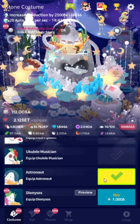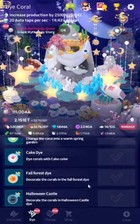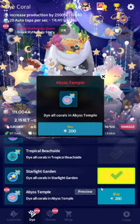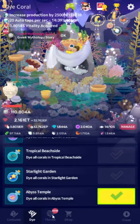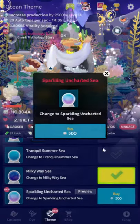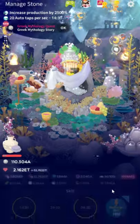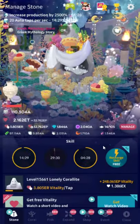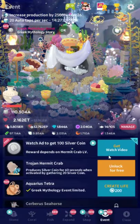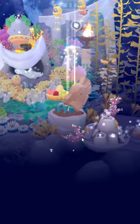First thing we do every single event: go to the palette menu and buy the die first — it's the cheapest and the most important. This one's the die, then we get the theme. There's always fish and stuff that require all of these, which we'll get to in just a sec. Most importantly, the die unlocks the hermit crab, so we go in here and get the hermit crab — there he is.